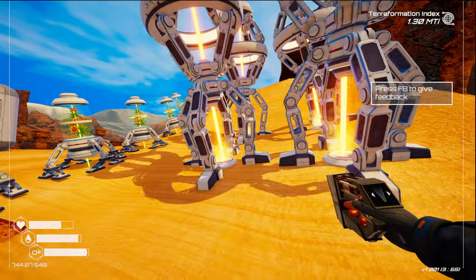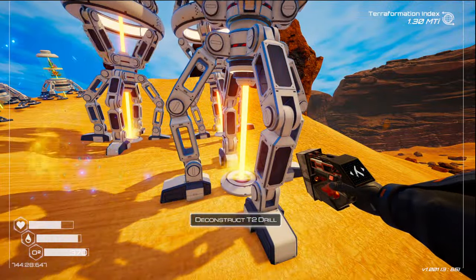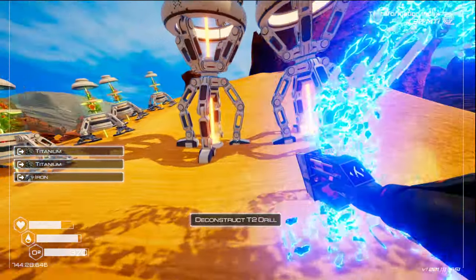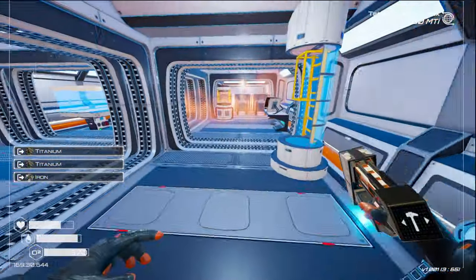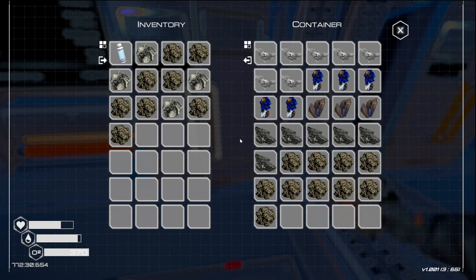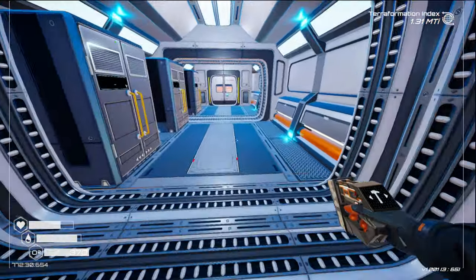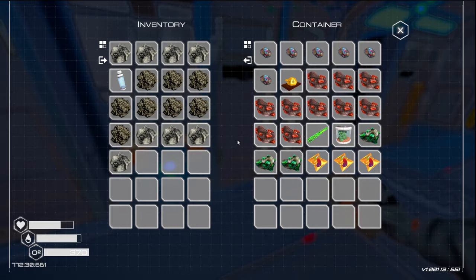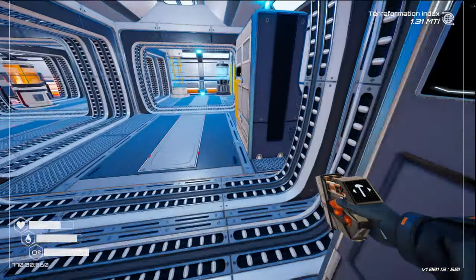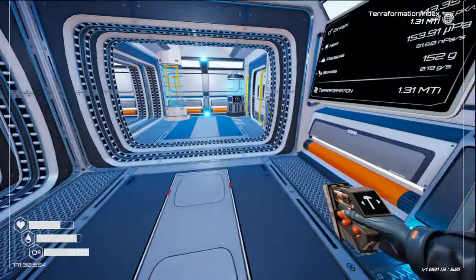Oh we have four more to go, my goodness — can I carry four drills? Yes! For that we're going to need iron: two, four, six, eight — four more iron. And hopefully we have enough aluminum, but we don't quite have it yet so we'll go get some more.